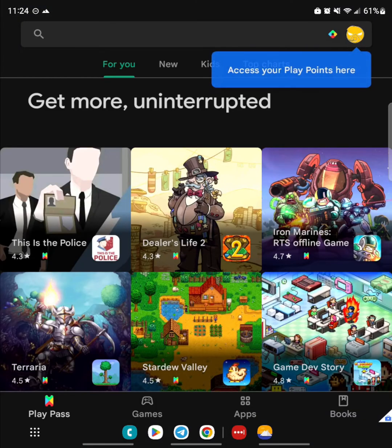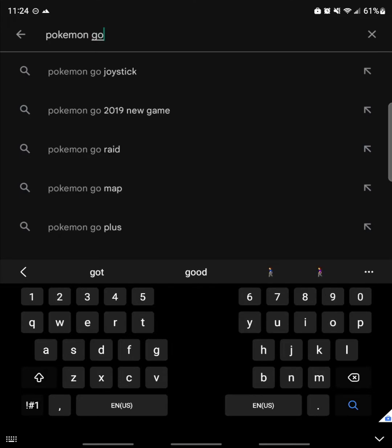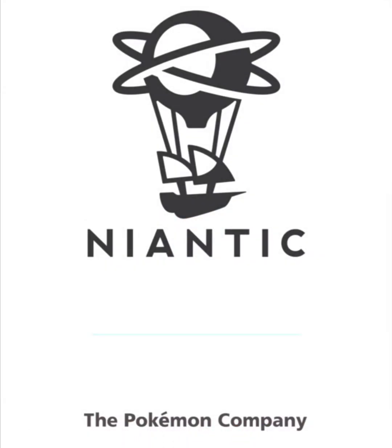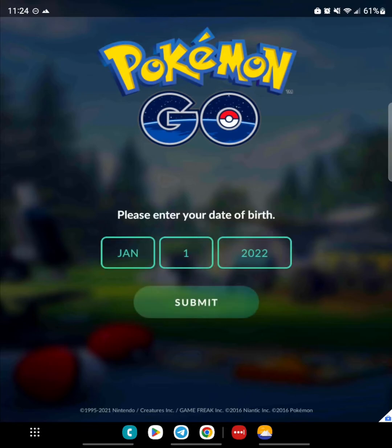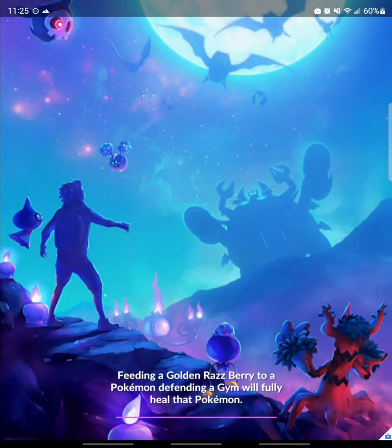Once signed in, you'll see the Google Play Store. For this guide, we're going to be installing a second Pokemon Go account. We'll search for Pokemon Go and install it. Installs from the cloned store should be instant if there are any apps that you can see in the app tray that are installed on your device through the normal Play Store. Once installed, sign in to your second account, and you now have access to that account just by opening the cloned version of Pokemon Go.